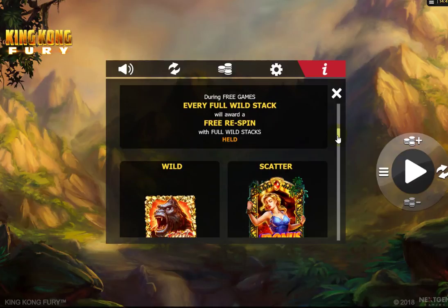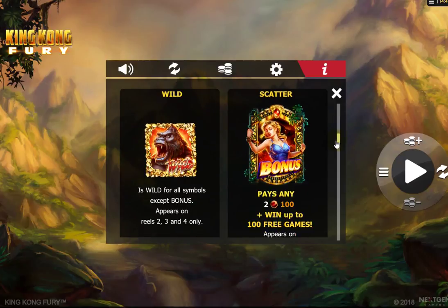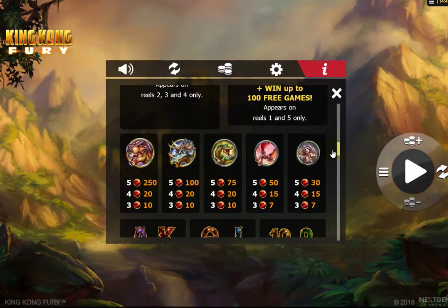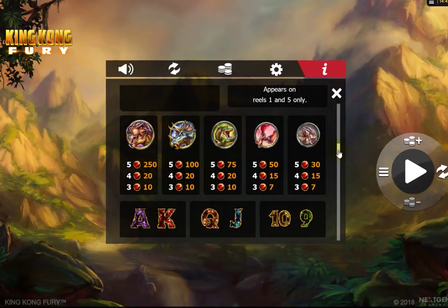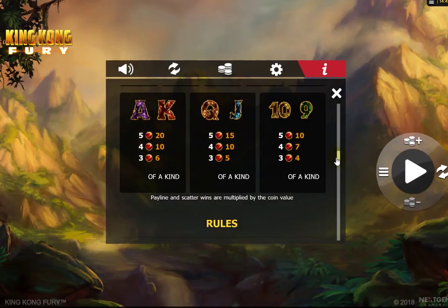So you've got two random features and your free spins bonus. The wild stack only appears on reels 2, 3, and 4. There's your coin page — the Tyrannosaurus, for example, is 250, 10 times bet, and they go down to the card values which pay between 0.8 and 0.2 times bet.